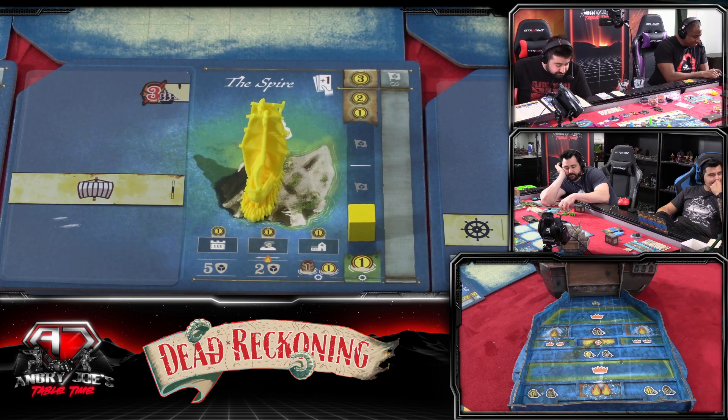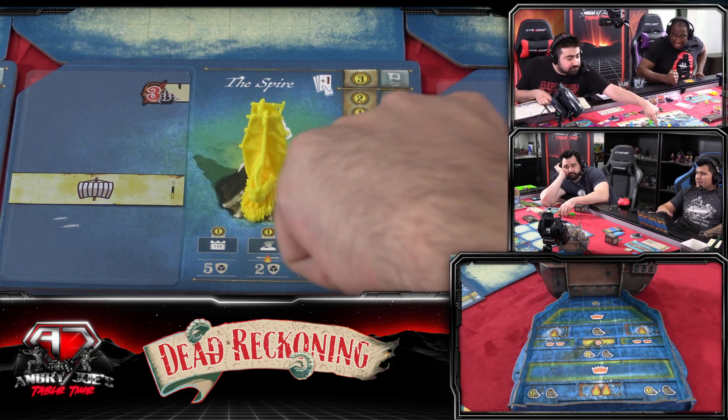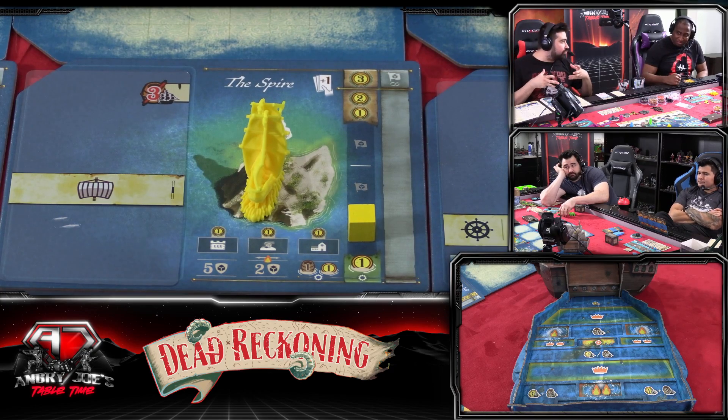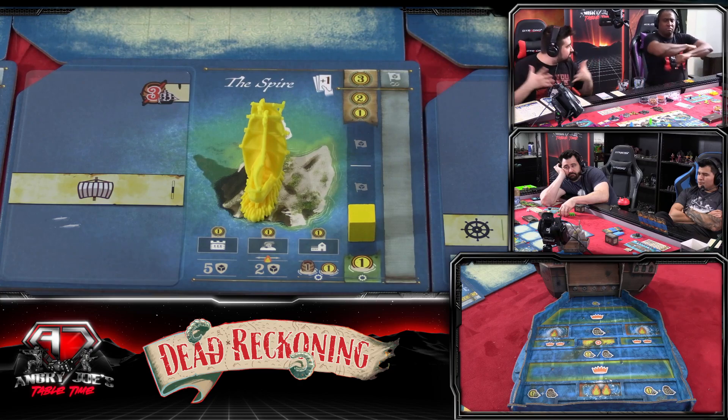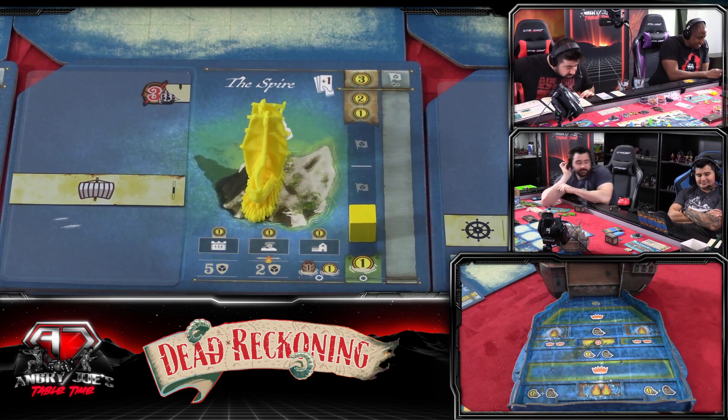If there are no empty slots, choose a slot occupied by an opponent's cube and replace that cube with your own — return the opponent's cube back to them. Note: if an ability like the buccaneer gives you multiple influence cubes, you must use all of them before doing anything else. After placing a cube, check to see if you take control of the island. If you do, place an additional cube in the permanent cube area — that gray area is like a historical record, like 'Ray founded this island.'